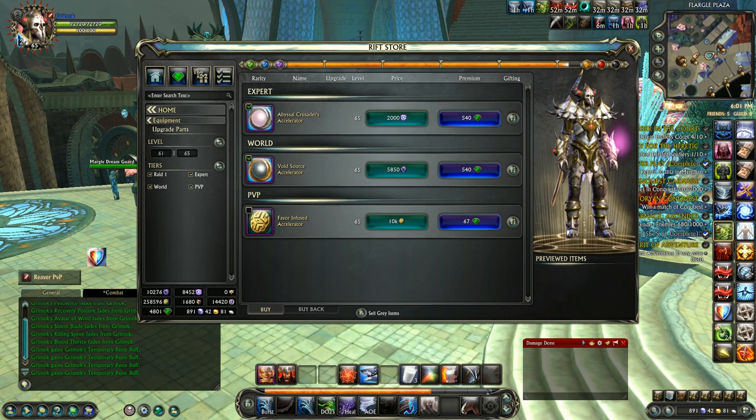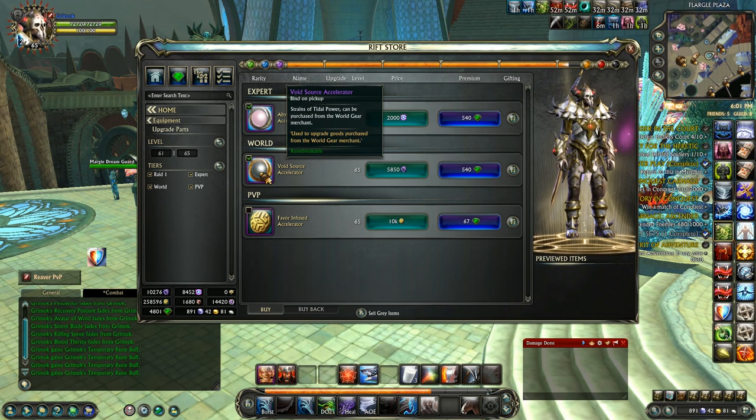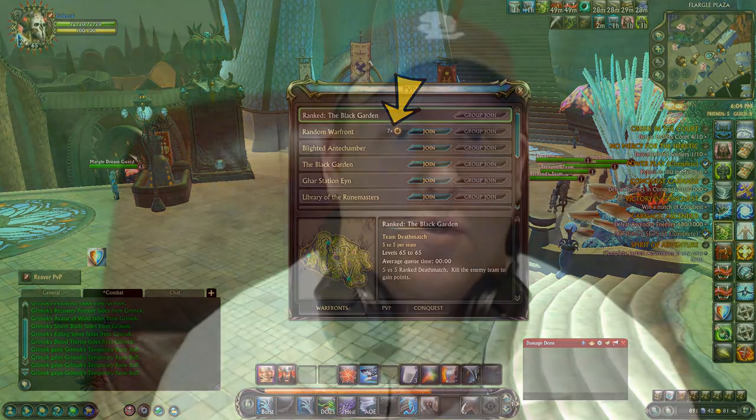The two currencies you need to be focused on are Abyssal Marks and Favor. Abyssal Marks are used to buy the Abyssal Crusader Accelerators which are used to upgrade your gear, and Favor is used to get the Favor Infused Accelerators, which is also a major component in upgrading your Marauder gear. You'll get 400 Abyssal Marks per win from random war fronts as long as you have charges built up.